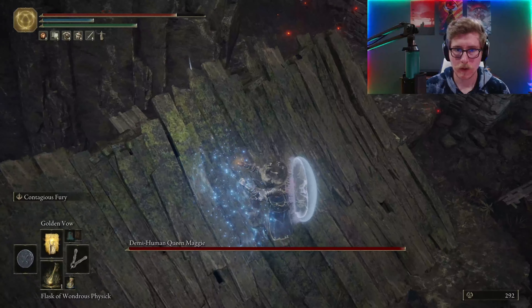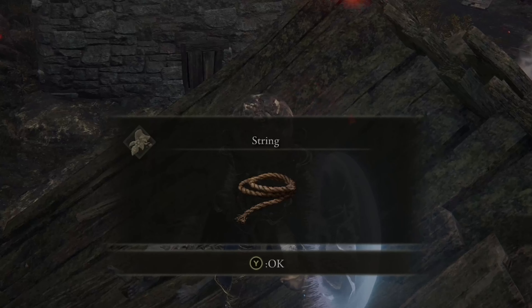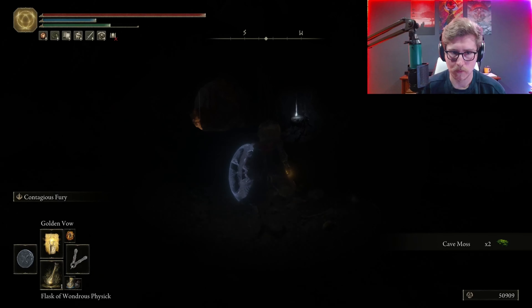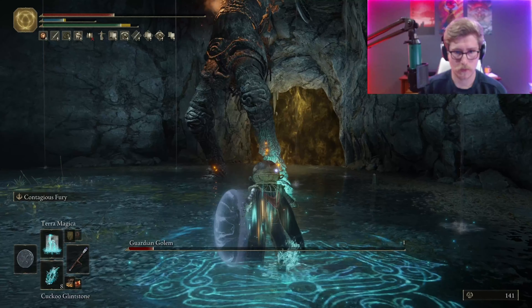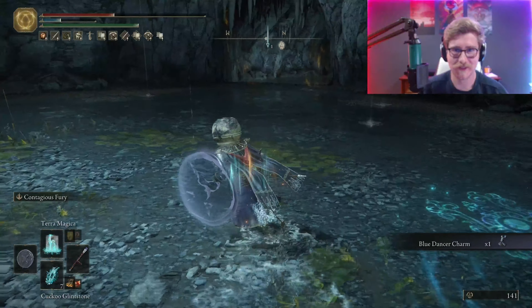To get there we would have to use the Grand Lift of Rold, which requires both halves of the secret Haligtree Medallion. The right half is given to us by — I don't know what this guy's name is — and the left half is atop Castle Sol, guarded by Commander Niall, who isn't quite as eager to give up his half.